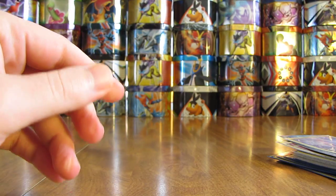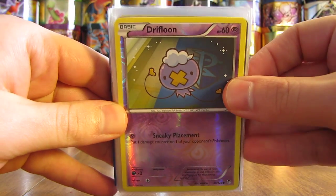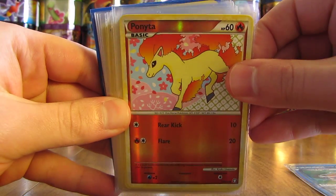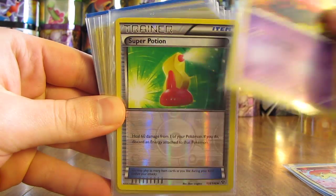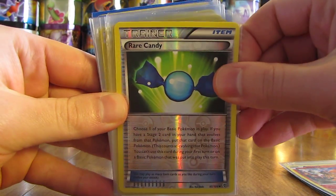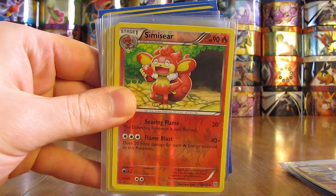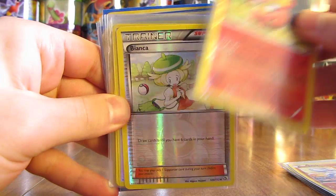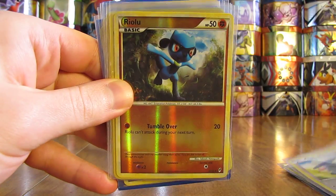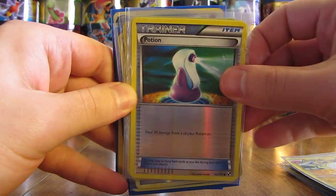Nice looking card there. So there's a Drifloon reverse holo, Reversal Trigger, Ponyta, Venipede, Super Potion, Slugma, Rare Candy — used to be a pretty good trainer card. There's a Simisear. It looks like it's going up in rarity, starting out at commons and going to uncommons. Bianca, Taylo, Riolu, Electrode, Potion — so there's a common one.